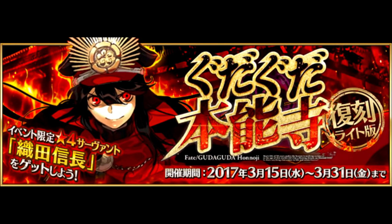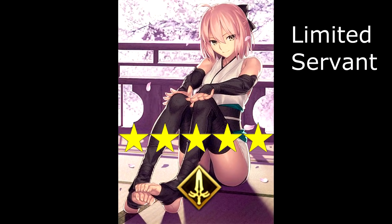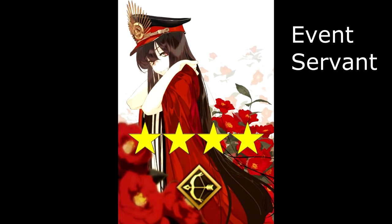We've got a fan favorite rerun next. That's right, Nobu and Okita are back in a rerun of the Guda Guda Honoji event. The event's summon banner returns as well, with the 5-star Saber Okita Souji on rate-up, along with the 4-star Archer Emiya. And just like before, you'll be able to attain the freebie 4-star Archer, Oda Nobunaga, for participating in the event.